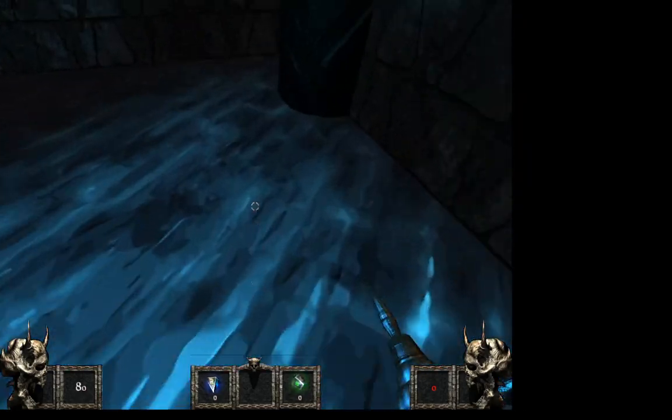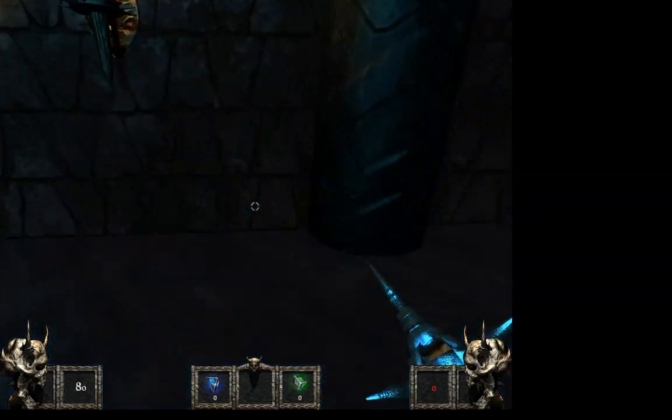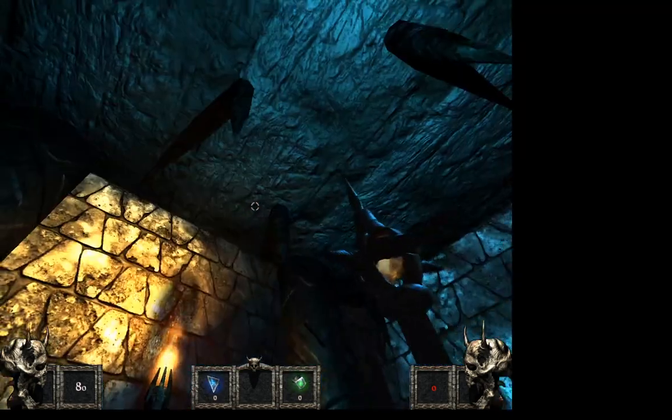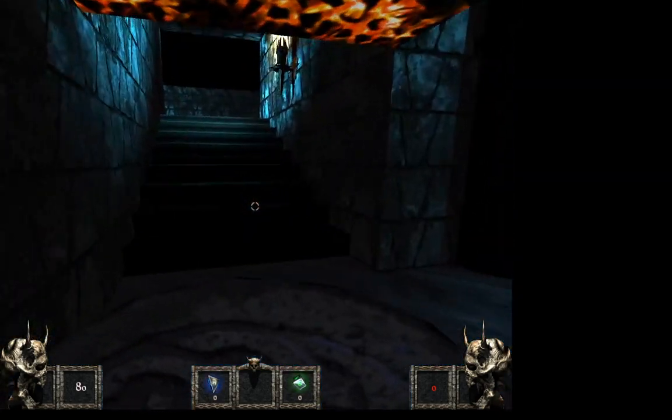Notice how the level retains its state. I upscaled some textures and made my own texture here. There's that — this is just a quick test map. The shield.